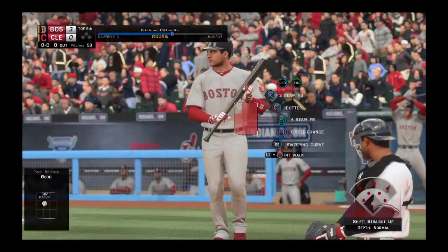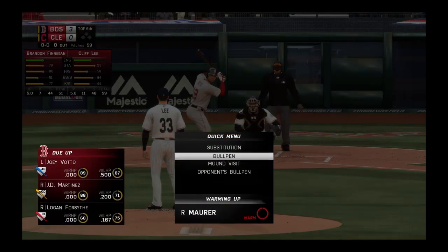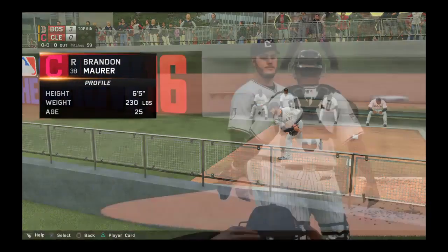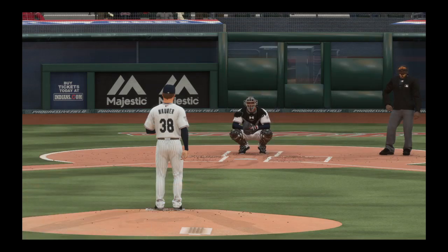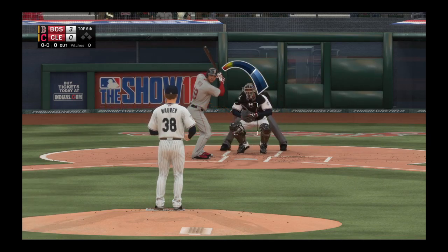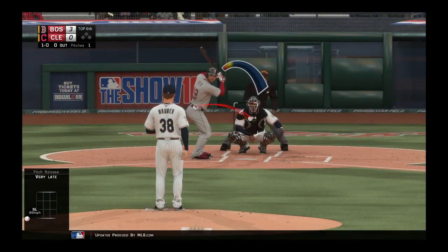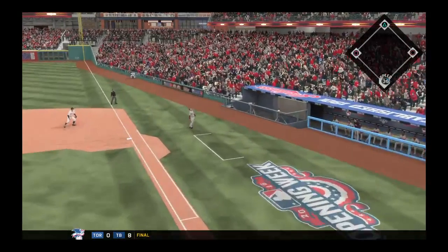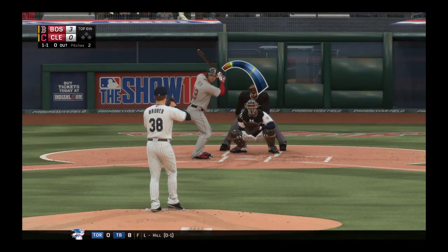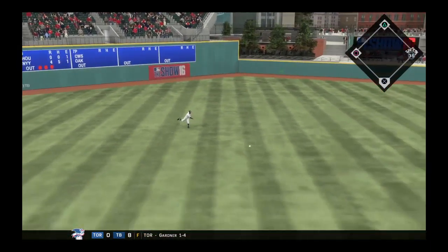Joey Votto makes his way to the box to lead us off in the sixth inning. Brandon Mauer is out from the bullpen now as he'll be making his first appearance of this young season. Joey Votto will stand in as he leads things off for the Red Sox in their half of the sixth. First pitch has him dancing to avoid it — ball one. Boy, hitting the guy wouldn't exactly be the smoothest way to enter a ballgame. Hot shot on the ground to short and it's through for a base hit — his second of the ballgame.